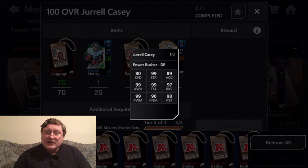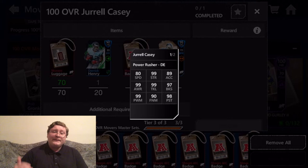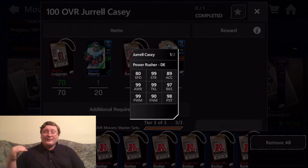Starting off with 80 speed — that is pretty good for a defensive lineman. Reggie White has 83, so he's a little bit lower than Reggie White at 100 overall, but 80 speed is still pretty quick. He'll still be able to get to the quarterback and get to the running back without a whole lot of problems.